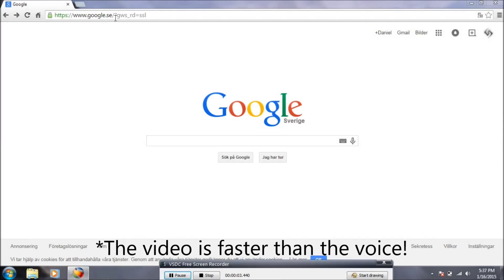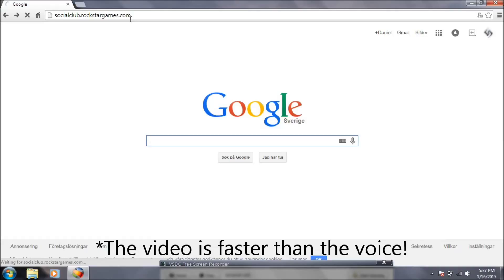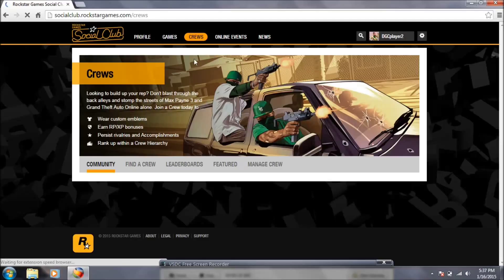The first thing you need to do is to go to Social Club and create an account or log in. Just go ahead and sign up. When you're logged in, go to Crews — it's right there.